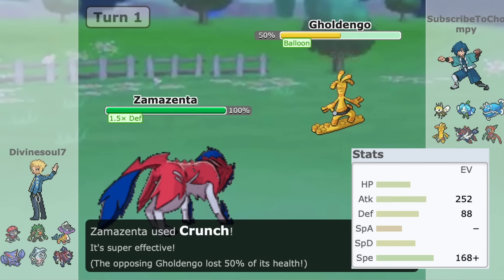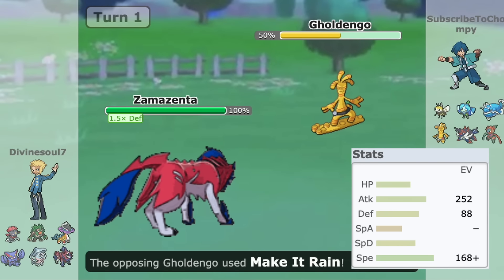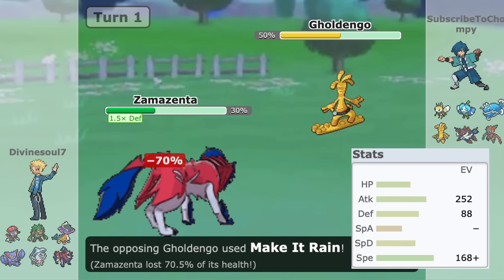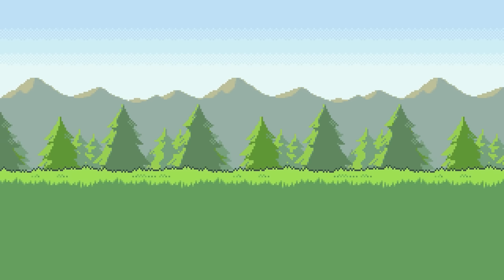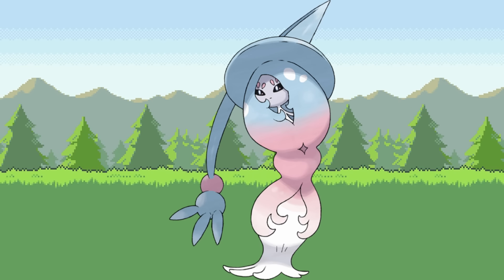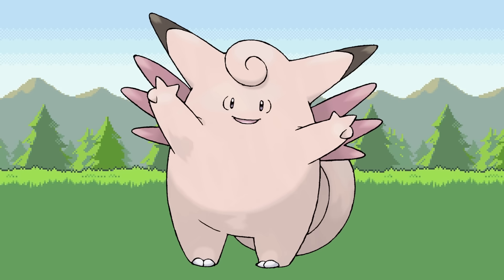If it chooses to invest in Attack though, its most notable other moves such as Crunch or Stone Edge can be severely more powerful to deal with other threats on the offensive side. It can 2HKO things like Ting-Lu, deals massive damage to Hatterene, and hits Clefable with Heavy Slam, etc.